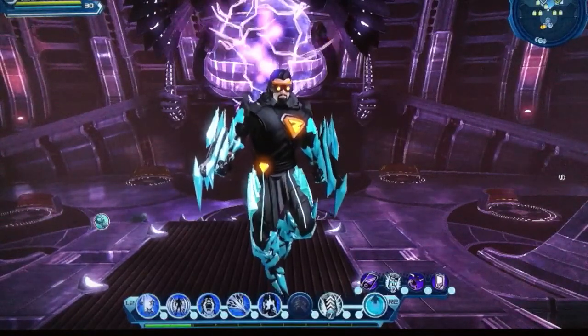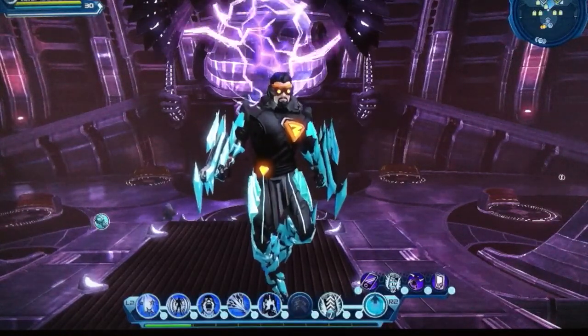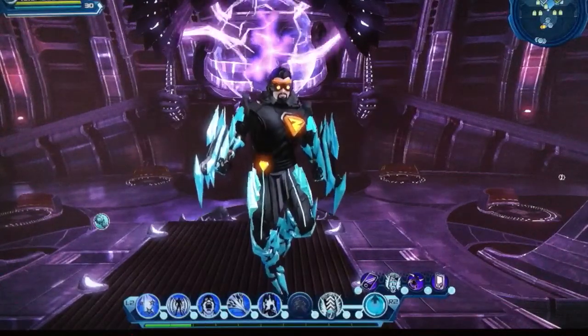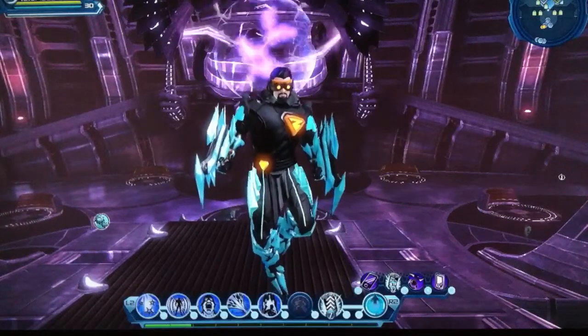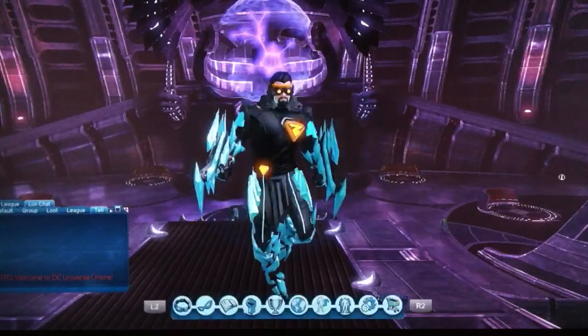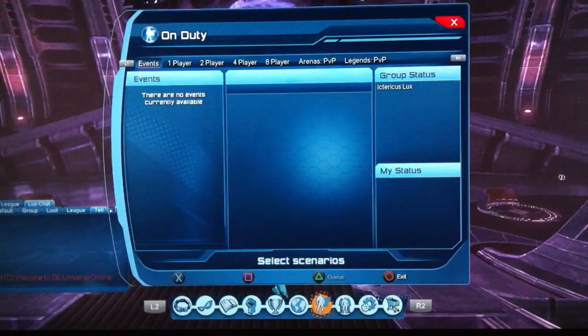And then you've got the Marks of Reality content at the back end of it. On the queue menu, you'll find thanks to Scrimmage — which goes after Legends PvP but is a hidden menu — that the Events menu, a menu not used for 90% of the year, is before the one that's used every single day.